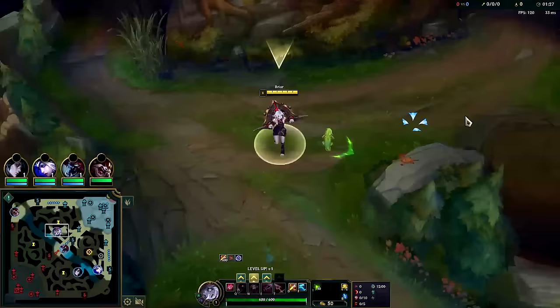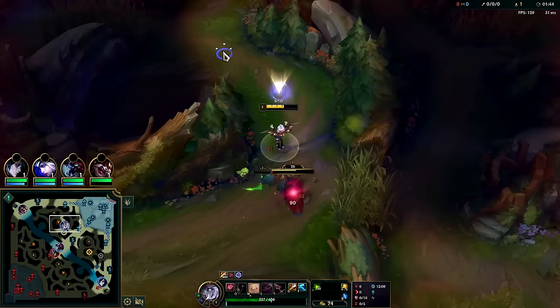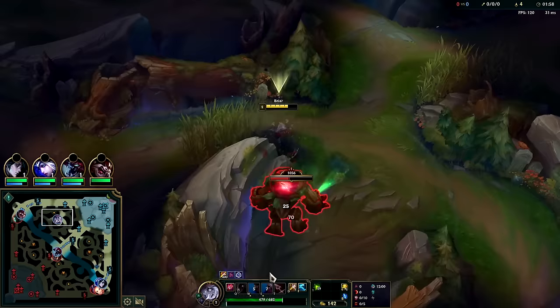Third item, typically you'll push for Sterak's — more health, damage, and you also get tenacity. Start with W, auto, and a second W for lots of AoE damage and a good auto reset. The initial W and W2 combo is strong. Your bleed should interact with your jungle pet to keep him attacking; otherwise your jungle pet will only attack twice once you're done. While farming, we don't want to use E because we want the bonus stats and extra damage.